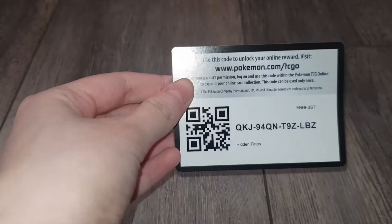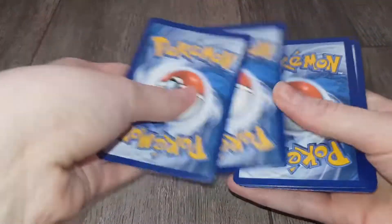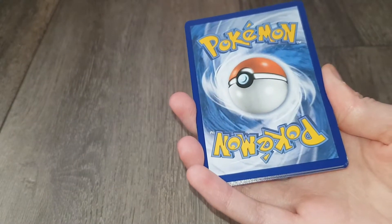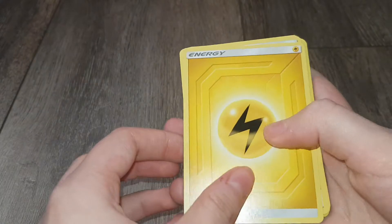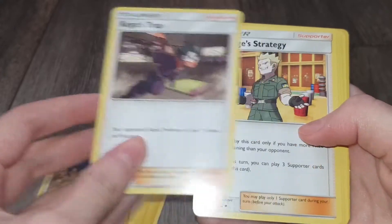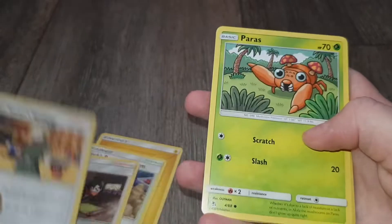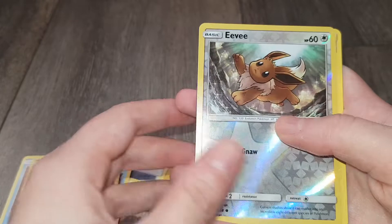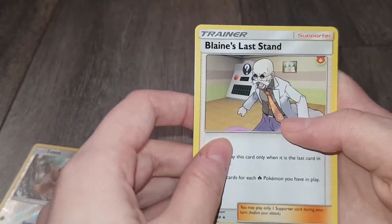And the last pack — let's hope we get a Charizard. Or a Wooper. Always happier with a Wooper. Code card. I'm going to guess Fire this time. I'm going to go Psychic. Lightning! So we've got Brock's Pewter City Gym, Koga's Trap, Lieutenant Surge's Strategy, Paras, Ekans, Psyduck, Staryu, Clefairy, another shiny Eevee, and Blaine's Last Stand.